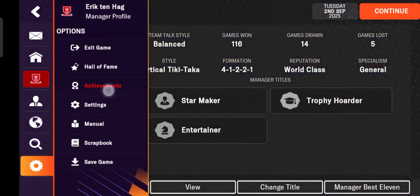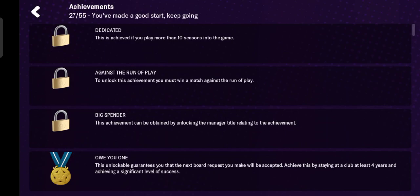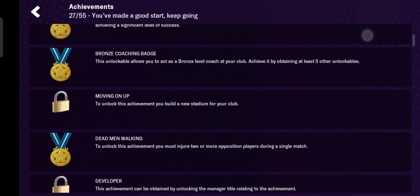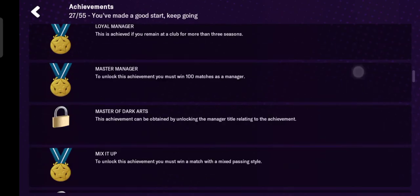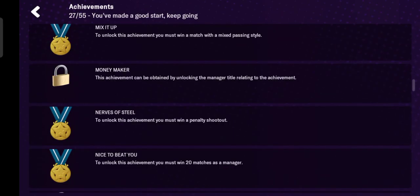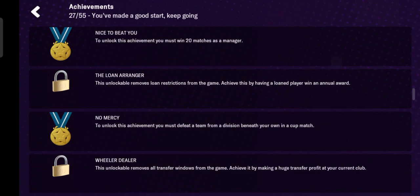Tap the settings button, then tap achievements and try to scroll down to search for 'No Mercy.' This is the No Mercy achievement. To unlock it, you must defeat a team from a division beneath your own in a cup match.